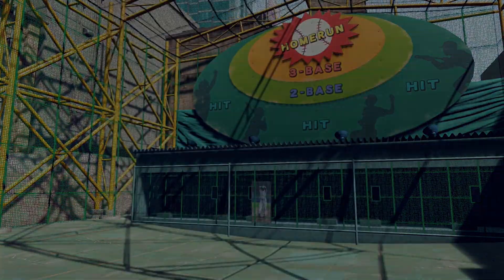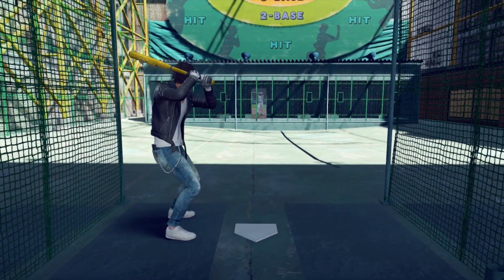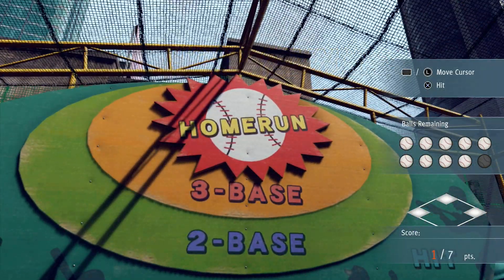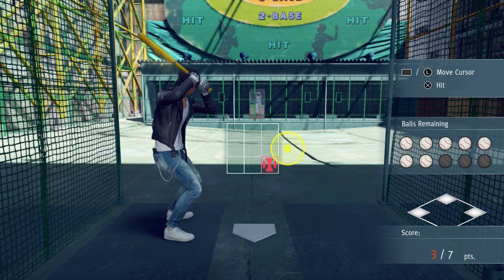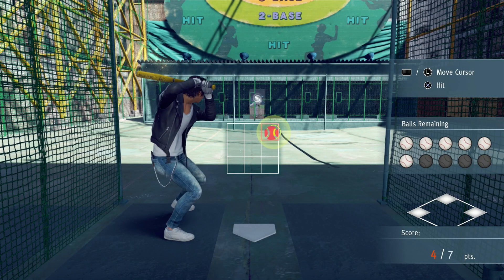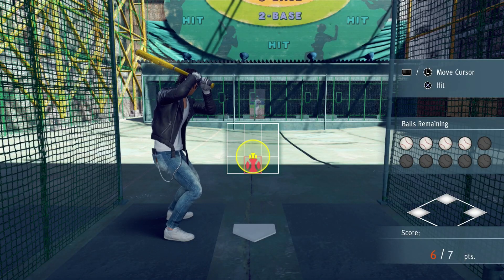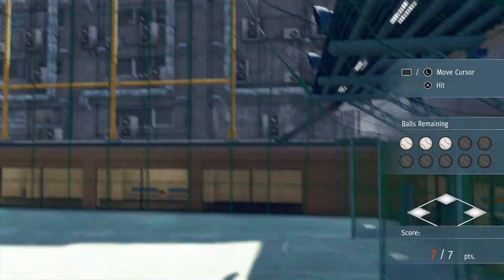Omni-directional pitching. Okay. First one is a one-seamer in spot one. Cutter in six. Change up in two. Sinker in three. It helps to say them out loud so I don't forget the actual pitch and my place in the chart, because it's just a huge chart. Curveball one. Splitter two. Fastball seven. Slider nine.